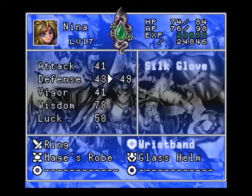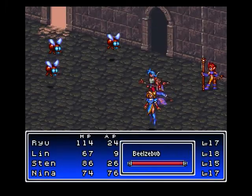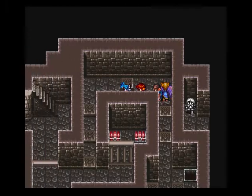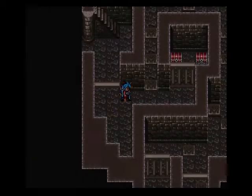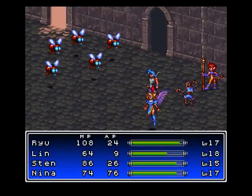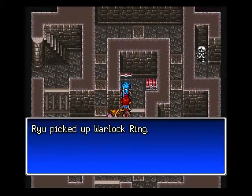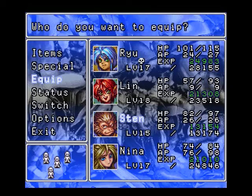There we go. Oh, I wanted the item. Good items — there we go. Warlock ring and a sage trove. All that goes on Nina.